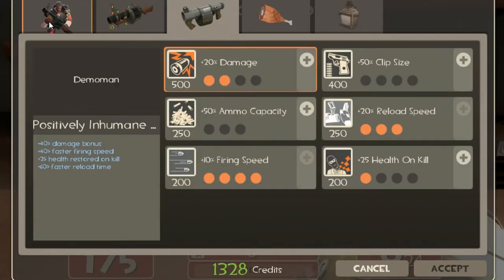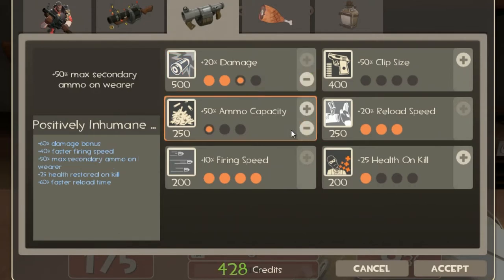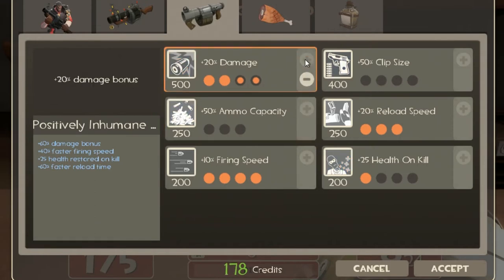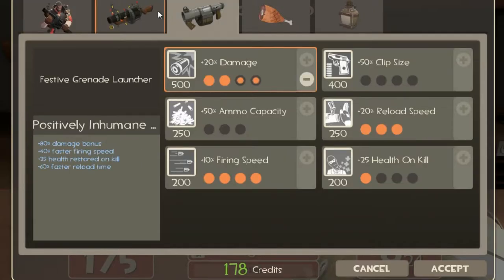Fourth, resistances. Get the critical resistance up first. Depending on the wave, if you ever upgrade anything in the crit resistance category, it will always be the crit resistance first. Otherwise, you upgrade the Sticky Bomb Launcher or the Scottish Resistance first.